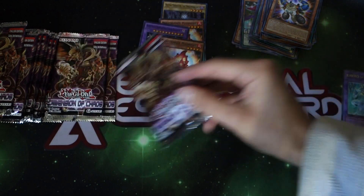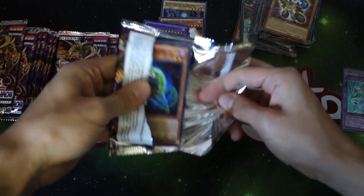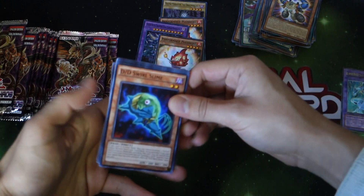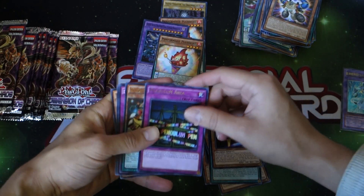So far we got one good card, but we still got tons of packs. Looking for that Dark Destroyer — that's pretty much what we're looking for. We got the Swirl Slime, the Cobra, Swamp King, Soul Claw, Pendulum Arrow.